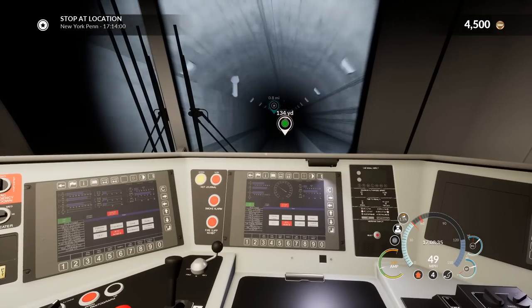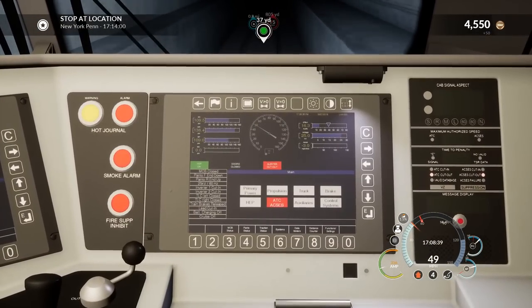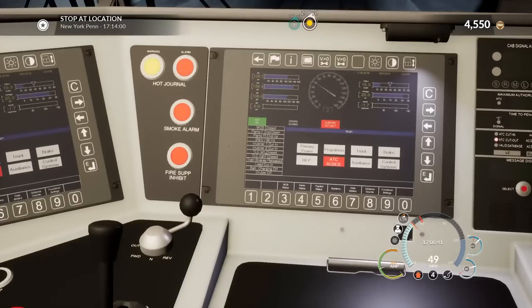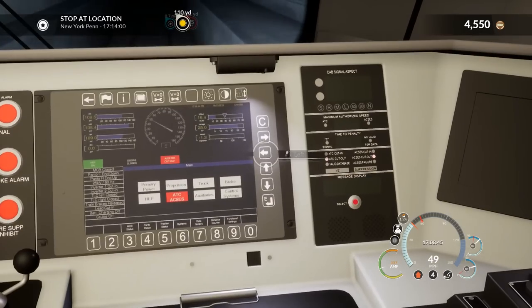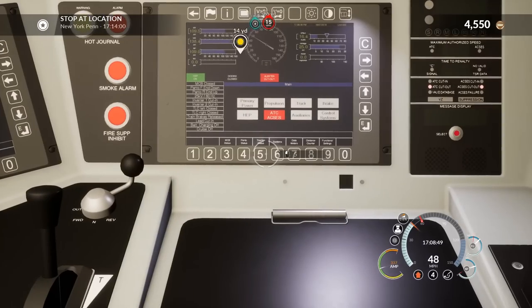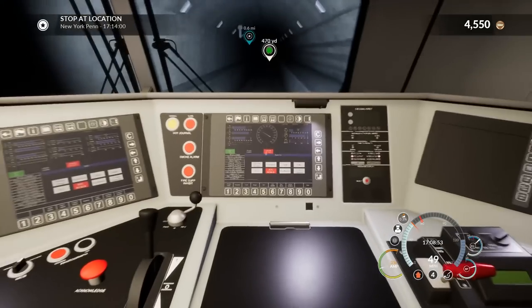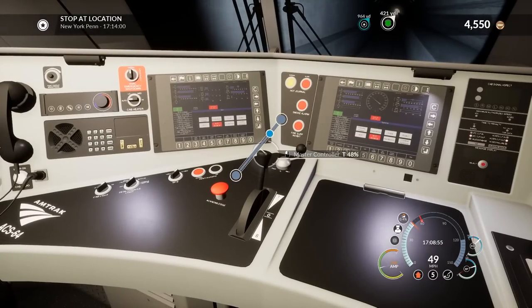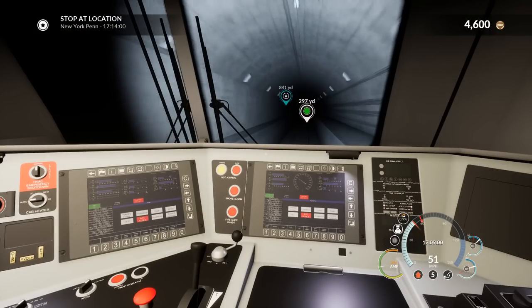I know a lot of people play this game without the markers, but how do you tell the speed limits? Are they listed somewhere around here? I know this has got a really pretty advanced screen here. Can I actually see the speed limits from inside the train, or do I have to have those markers on?